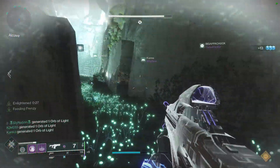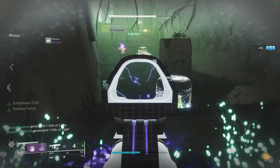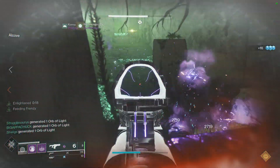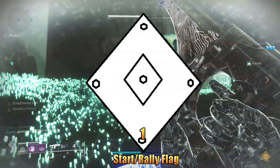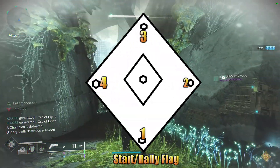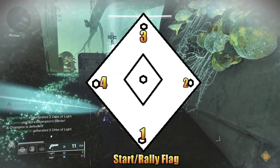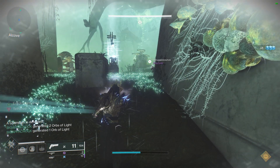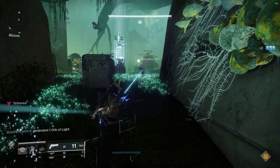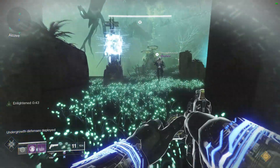You're still going to drop a player off at totem two and four, but the last two roamers converge on plate three. Think of this area like a diamond — plate one, two, three, and four. Or if you're a baseball fan: home plate, first, second, and third base. Because you only have six teammates, that makes three teams of two, and with four totems, one will sit empty when tethering. This is how we easily completed it, so this is the method I'm going to give you.